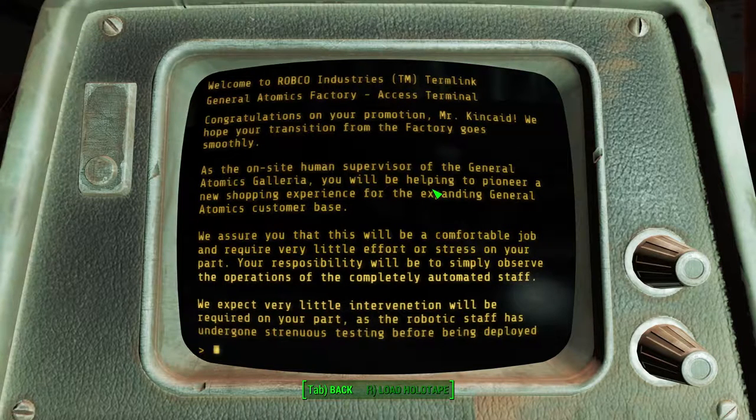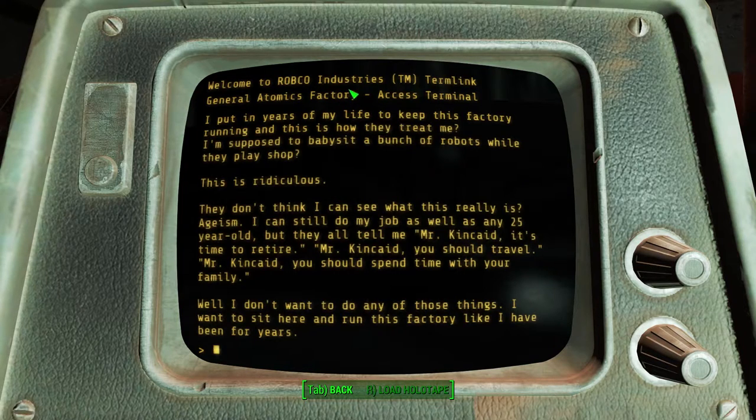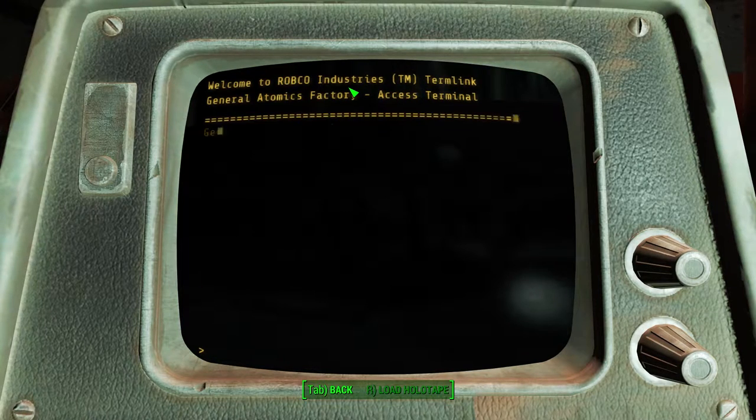'We expect very little intervention will be required on your part as the robotic staff has undergone strenuous testing before being deployed there. Thank you for your service to the company. General Atomics Corporate.' And this guy says, 'Thanks for nothing. I put in years of my life to keep this factory running and this is how they treat me? I'm supposed to babysit a bunch of robots while they play shop? This is ridiculous. They don't think I can see what this really is? Ageism. I can still do my job as well as any 25-year-old. But they all tell me, Mr. Kincaid, it's time to retire. Mr. Kincaid, you should travel. Mr. Kincaid, you should spend more time with your family. Well, I don't want to do any of those things. I want to sit here and run this factory like I have been for years. This job will kill me — I am literally going to be bored to death. And it will be their fault.' Poor Mr. Kincaid.